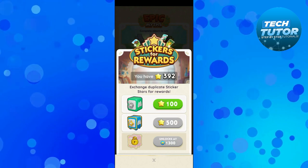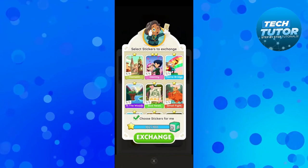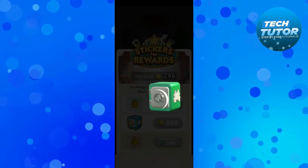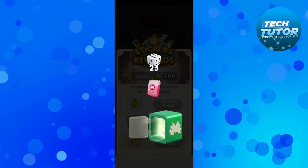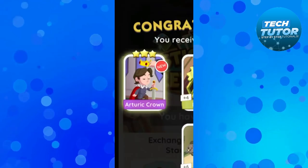For example, I've got 392 duplicates — I can open up a safe for 100 stars. I press exchange and it's going to open up the safe and give me some rewards. Normally you get a sticker pack in there as well, so you can open up a sticker pack and obtain new stickers that way. You can see I've got one here which is completely new.